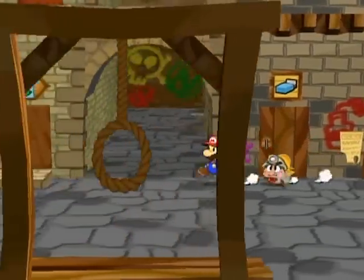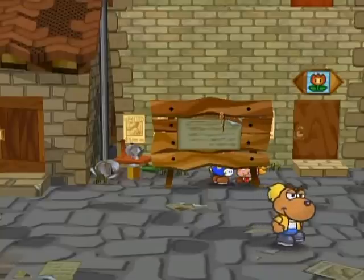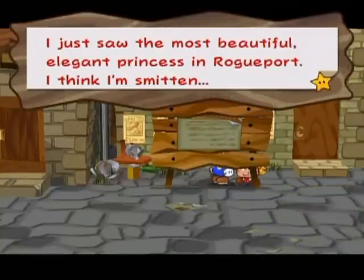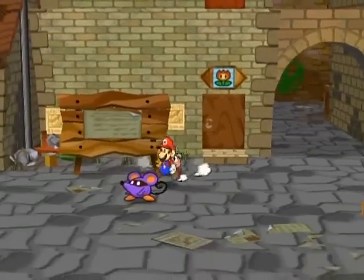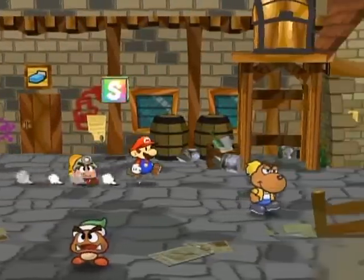Hello everyone and welcome back to the walkthrough! I forgot to show this in the last part — go behind this board and press A when you see the exclamation point. Graffiti corner! You'll see stuff behind this board change as well as the stuff in front of the board throughout the entire game, so keep that in mind if you want to check that out.